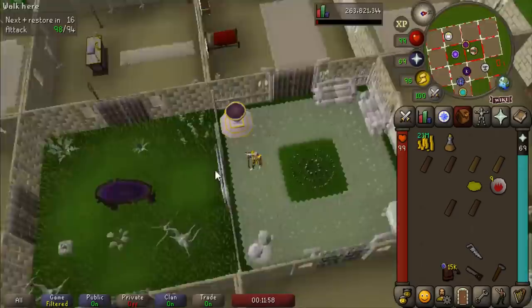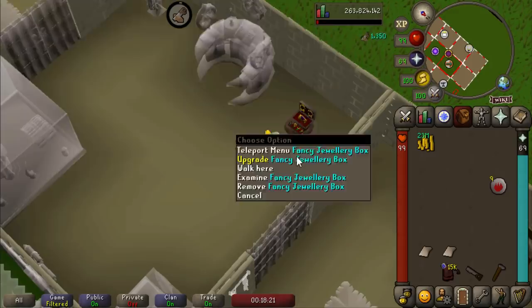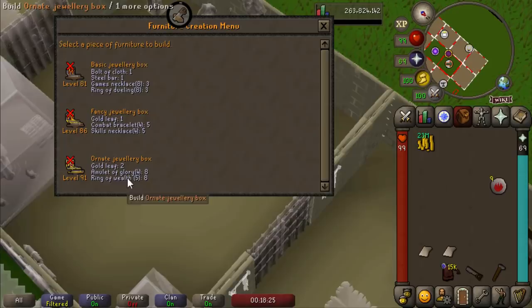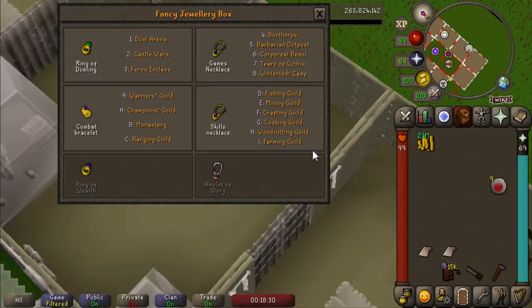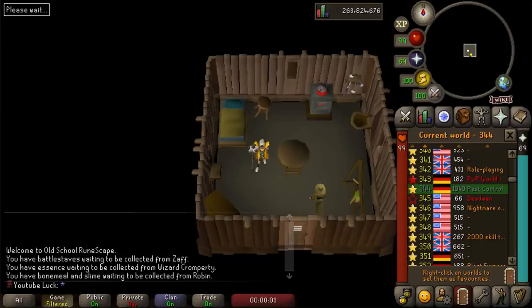There's one more room I want to upgrade that I haven't put much attention into — the achievement gallery. It has a bunch of useful stuff, most usefully this jewelry box space. We're going to upgrade it to tier two. We're not going to bother going up to tier three since that requires getting the ring of wealth imbued from the Wilderness and I just don't feel like doing that right now. We can teleport to everywhere with all the other jewelry except the ring of wealth and amulet of glory, and I don't really need glory teleports that badly. We'll upgrade this eventually, but that's it for now — we've got the fancy jewelry box.